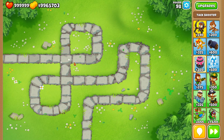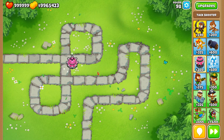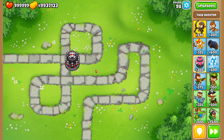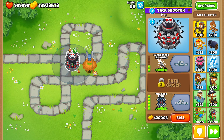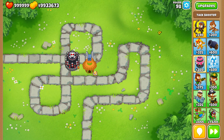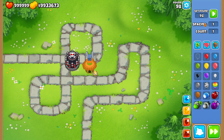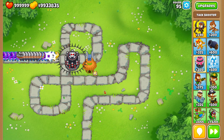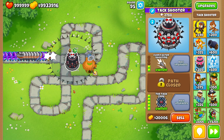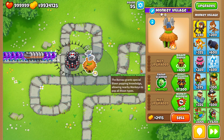One more scenario — I'm going to analyze against DDTs and then give my conclusions. I need to give the Tack Shooters camo detection, so I'm getting a 0-0-0 village. Both attack shooters gain extra range from it, but since they both gain it equally, that's counted in. Tack Zone can pop all bloon types, so you just need camo detection, not MIB. Let's try 2-0-5 first.